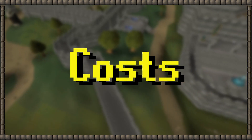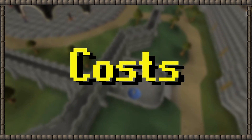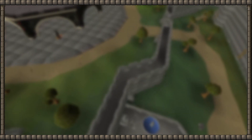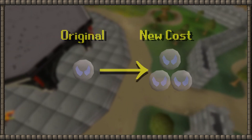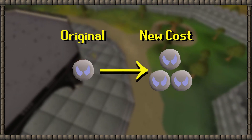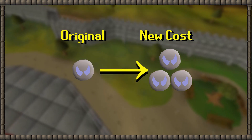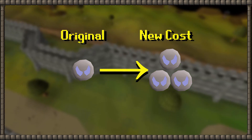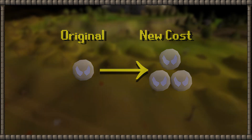Now that we have established how strong this new staff will be, let us talk about the costs. Because it's obviously a strong addition to the game, some extra costs are necessary. The first is an increased consumption of soul runes. Because the enhanced spell is 3 times stronger, it should cost 3 times more than the original — so 3 soul runes instead of 1. This would also be an item sink for soul runes, just as a byproduct.